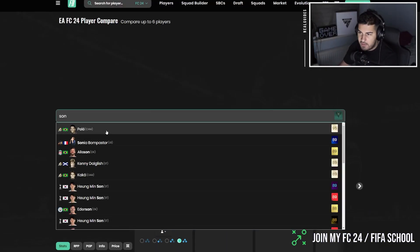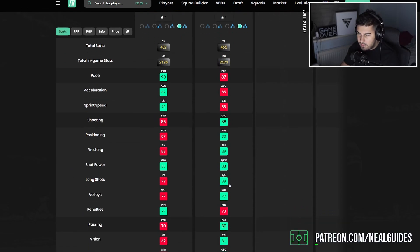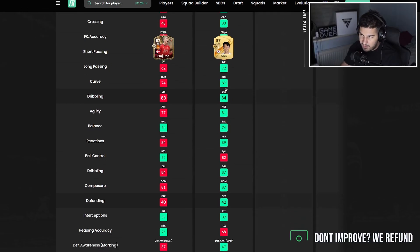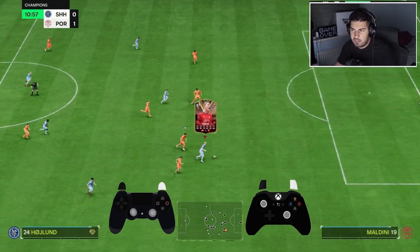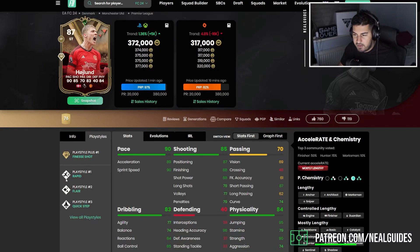If I compare him to Son, you can see that although Son looks like he lacks in a few things on paper, it's the penalties and volleys that drag down his overall stats. But Son has 89 long shots and 87 curve, plus more composure. So when you play with Haaland, you're not really going to get the same real finesse shot play style benefits as you do with other players.